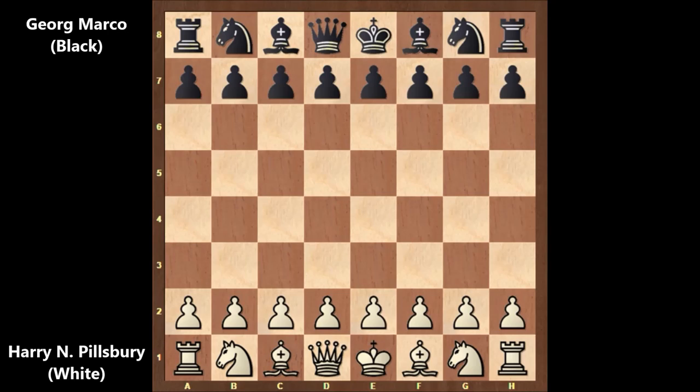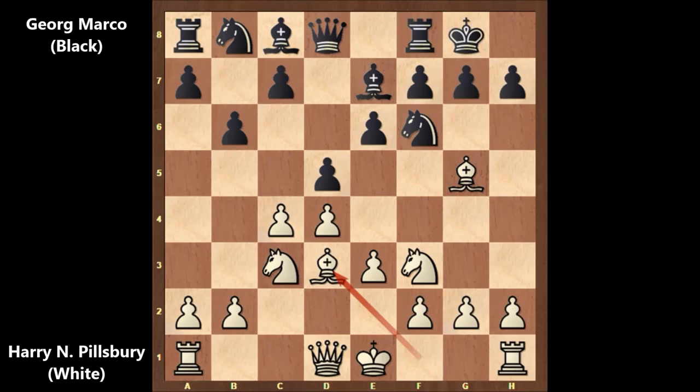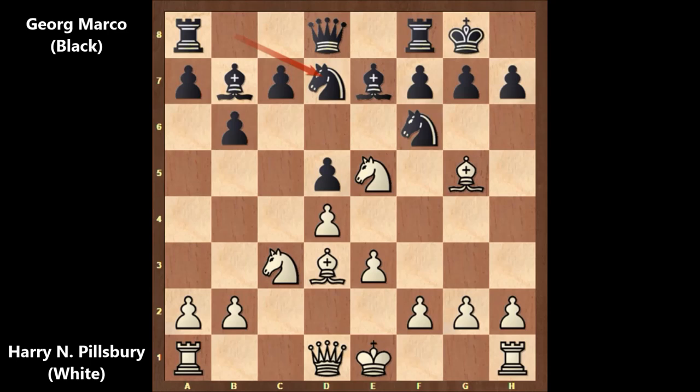Pillsbury starts with d4, d5, c4 — the Queen's Gambit. Queen's Gambit Declined: e6, knight to c3, knight to f6, bishop to g5 pinning the knight, bishop to e7 unpinning and preparing to castle, e3, black castled, knight to f3, b6, bishop to d3, bishop to b7, c takes on d5, e takes on d5, knight to e5, knight from b to d7.